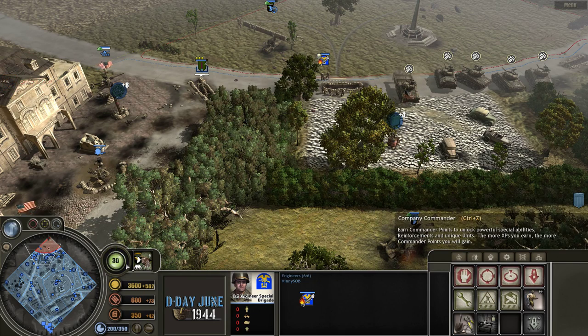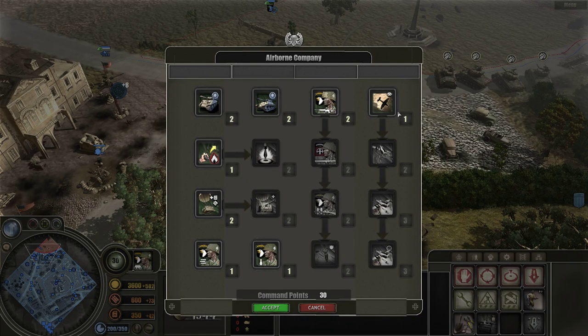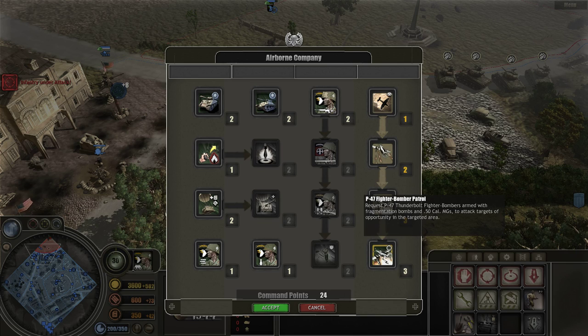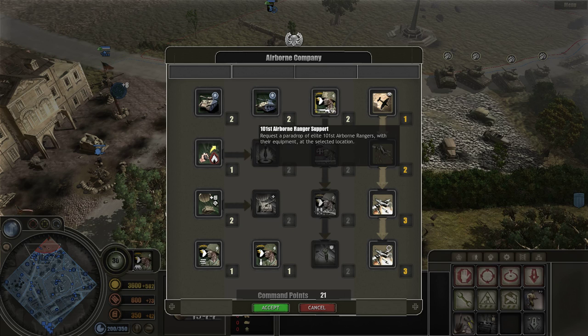Today we're looking at the Airborne Doctrine, and as you can see there are many more options here than in the standard Company of Heroes. With Airborne Doctrine you'll notice there are a couple of different tracks. The track on the far right is for all of your planes — you have your strafing runs, your recon, your bombing run, and then you have your patrol, which is basically like the Luftwaffe patrol that flies around and bombs everything.